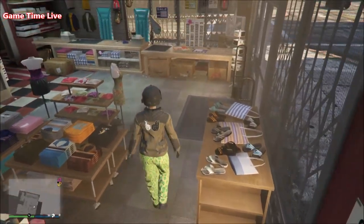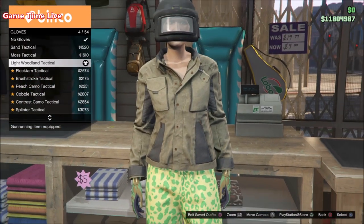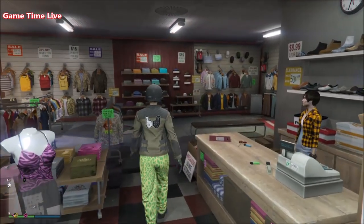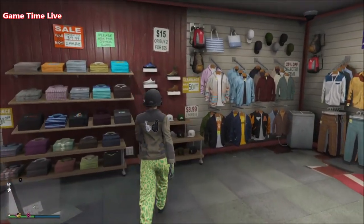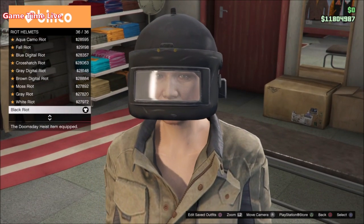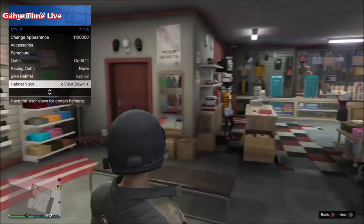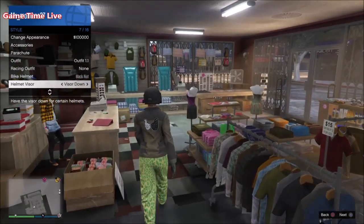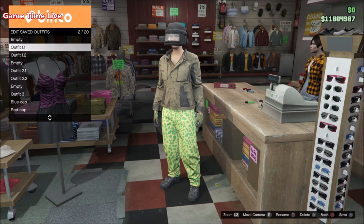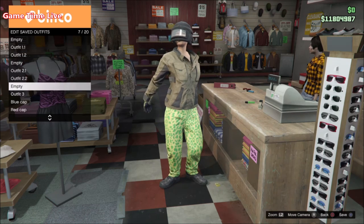Now go over to the accessories section, then go to the gloves and put on the light woodland tactical gloves. Walk over to the hat section, go to the riot helmets and purchase the black riot helmet — make sure the helmet visor is set to down to activate the paramedic's hat. Once your outfit is ready like this, do not save it on the very first outfit slot; save it on the second slot so we can save the blue joggers on top of this outfit. Save it on slot number two.